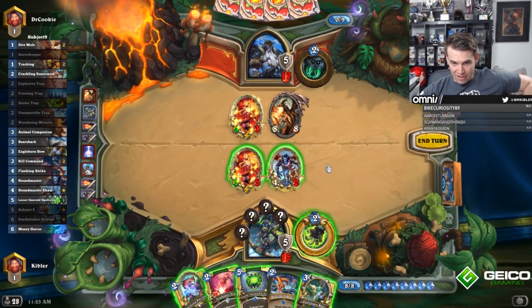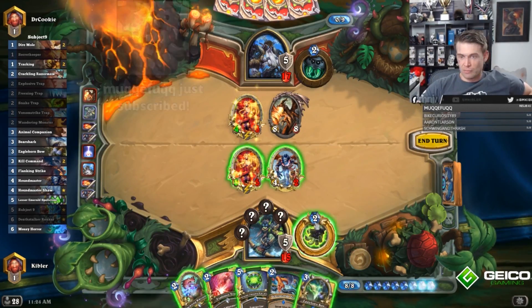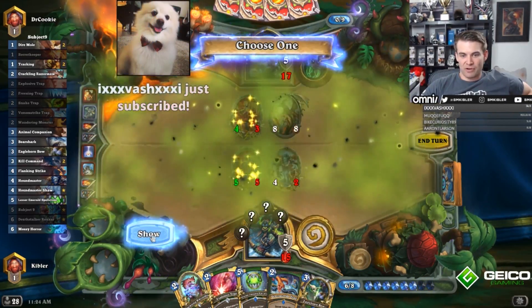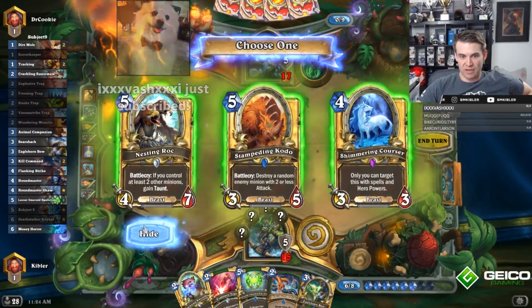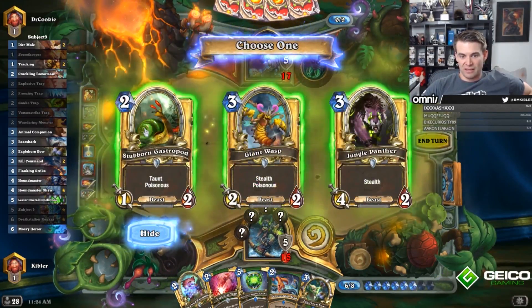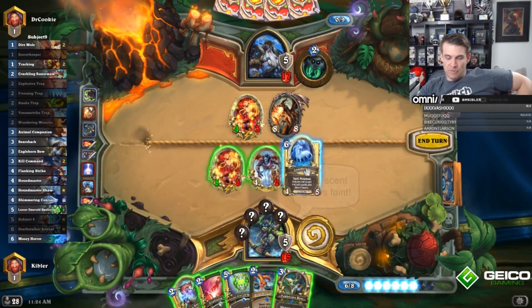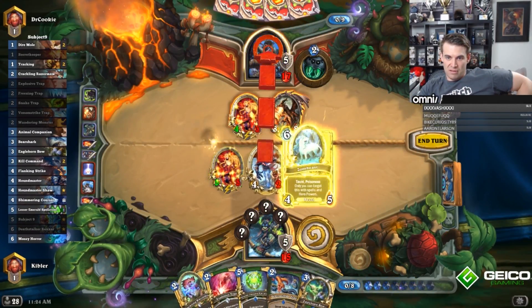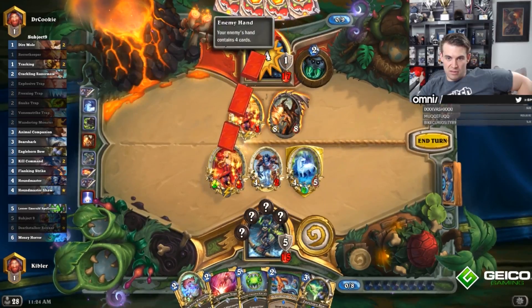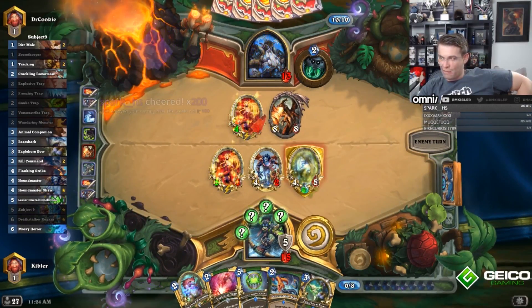We have 9 on board — 10, 11, 12. He's already used a Moonfire. I can get Lifesteal Rush on this guy, or Charge on this guy — I'll take this guy. I think Taunt Poison so he can't kill it, right? Because he can't target it. There's a Freezing Trap.